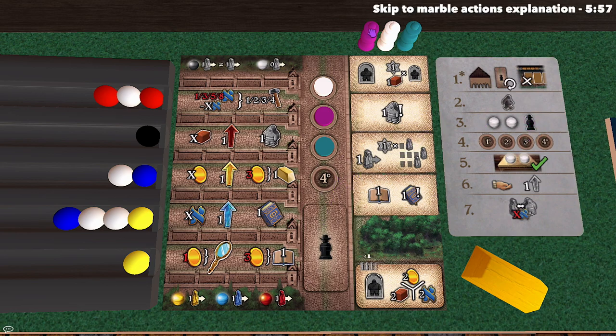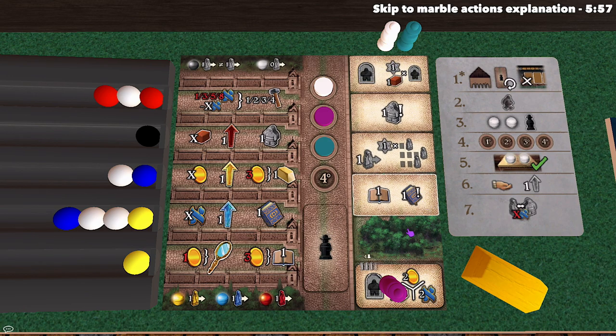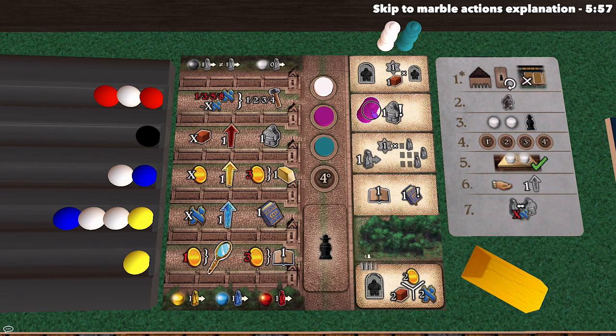At the start of each round we randomly shuffle and place out new rabbi tiles. Once you place the rabbi down, you immediately perform the action of that tile. Rabbi actions happen once per round, and since the game is four rounds long, you'll take four rabbi actions throughout the entire game.